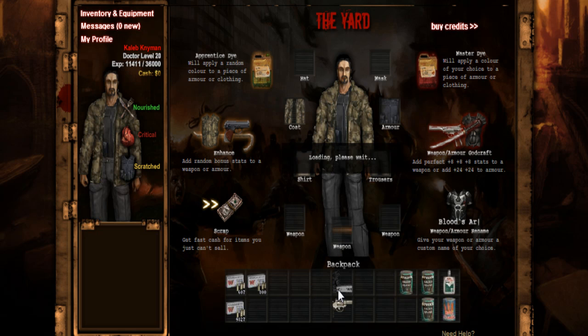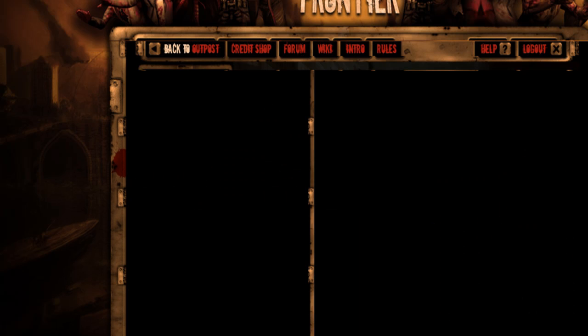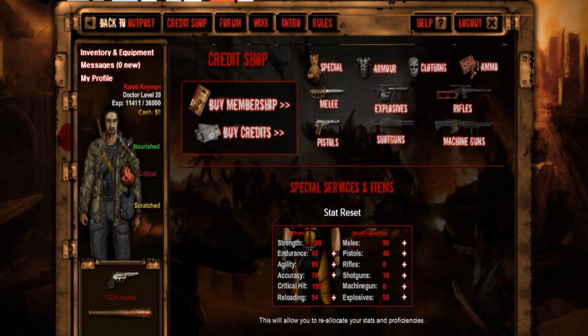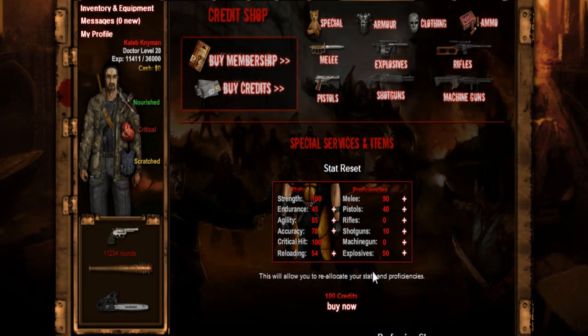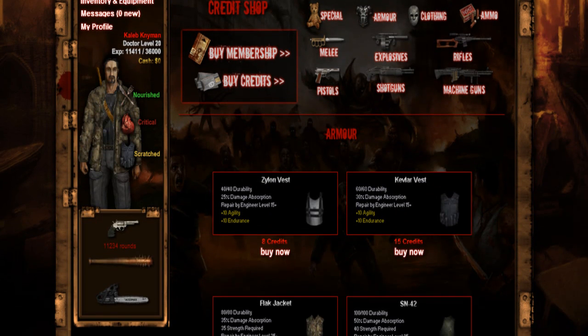My character is a Gold member. Gold members basically get more perks within the game, like credits. You could buy credits - for example, a hundred credits for about five pounds - and buy things like a stat reset for one hundred credits.